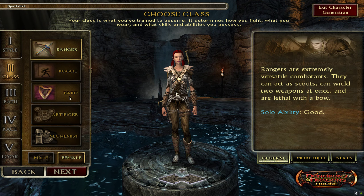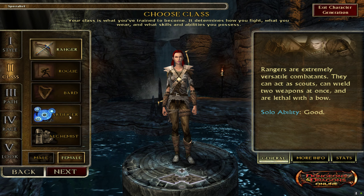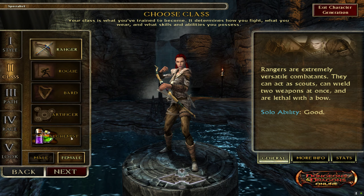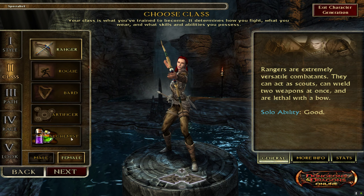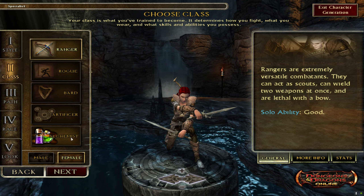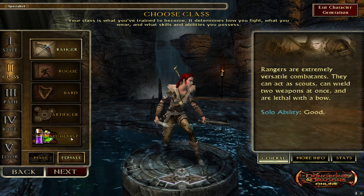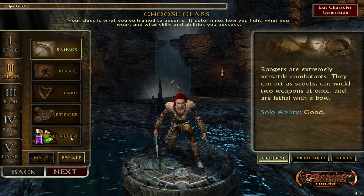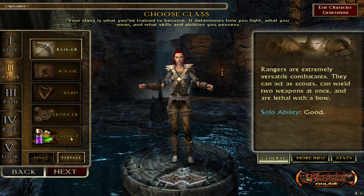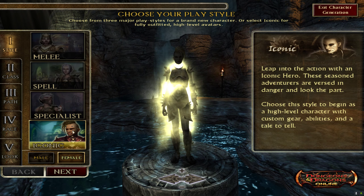In specialist, ranger, rogue, and bard are free. Artificer I got by earning 150 House Kundarak favor on Argonesson. And alchemist — honestly, that must have come with a pack. Did that come with Sharn? It must have come with Sharn. I'm glad, because I like alchemist.